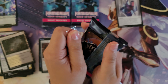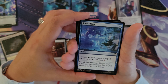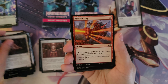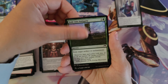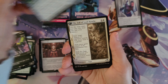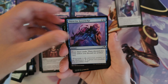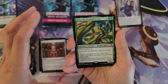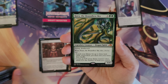Moving on to pack number 4 — come on, Wandering Emperor, you are hiding in here somewhere. Spell Pierce, Network Disruptor, Spirited Companion, Kindled Fury, Reckoner Shakedown, Fade into Iniquity, Inkyrise Infiltrator in the Borderless, Skye Swimmer Koi, The Fall of Lord Konda, Malicious Malfunction, Thirst for Knowledge, Banishing Sash, Slash. And we have a mythic in this pack — this is so cool.